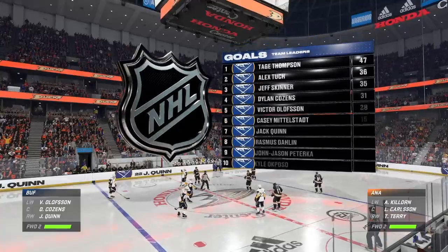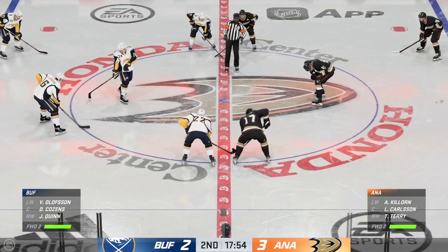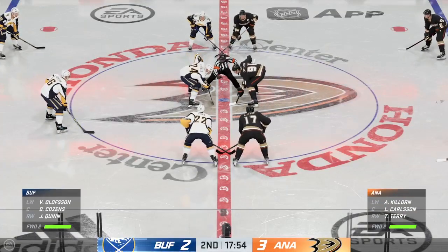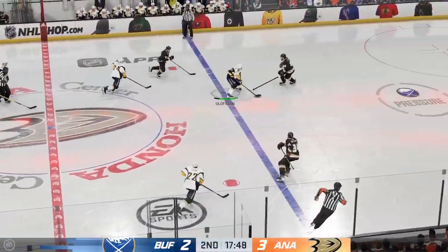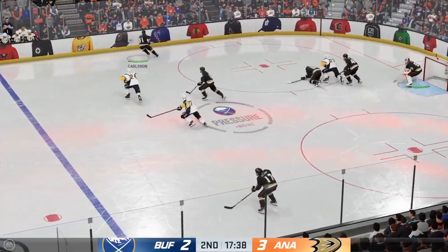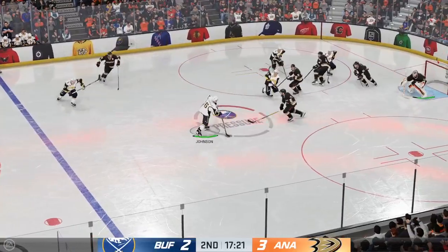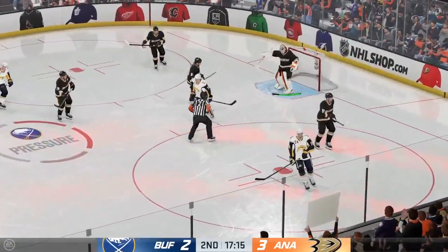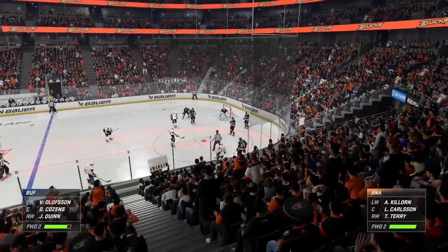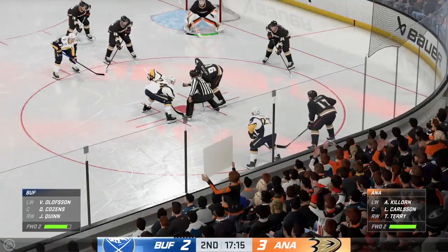Buffalo's found some offense and now they've suddenly made this game a lot more interesting here in the second! They changed the momentum — you can see it in the body language and the confidence. They've got themselves within striking distance of an even game. Off the draw, they win the face-off. Slides the puck ahead to Coulson. Moves it to Samuelson. Gibson's going to hang on for the whistle and slow it down a little. The goaltender always has to be mentally focused and ready to make a save — he hasn't been busy this period, but they're in the lead, so it's a safe play he elects to hold on.